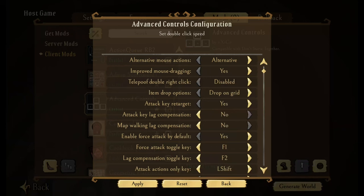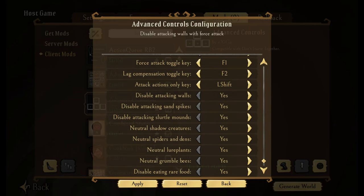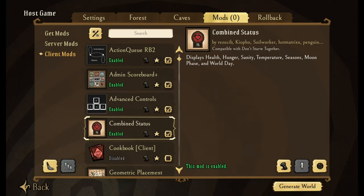Advanced Controls — I came from playing on console, so this kind of gives me some extra added things: force attack, toggle, some other neutral shadow creatures. Definitely a great mod. And then Combined Status — you'll see in the top right hand corner, it's going to display the health, hunger, sanity, temperature, seasons, and moon phase.